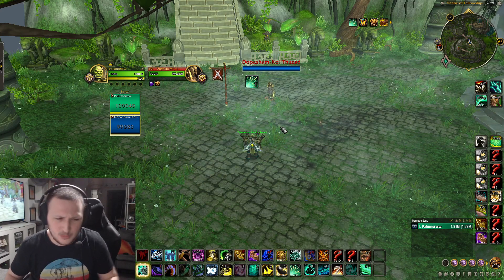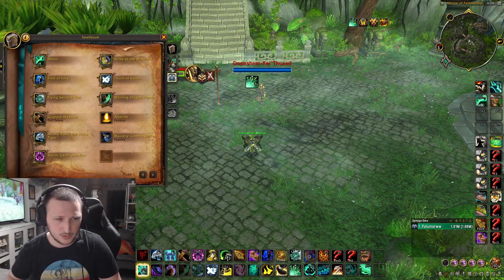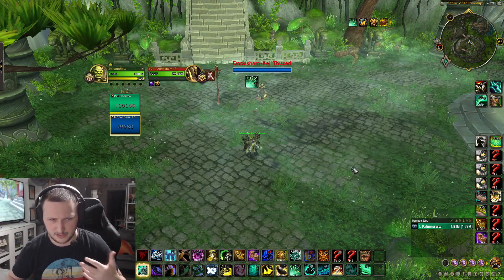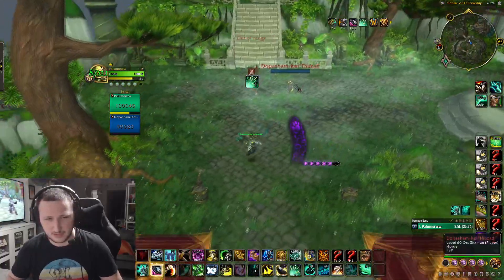Windwalker is pretty simple with some of the strongest burst in the game. I'm not going to be using covenant abilities like Bonedust Brew since those will be gone, but you can respect that in the future. To min-max your damage, you ideally want to have full chi — I'll get full chi for the example.